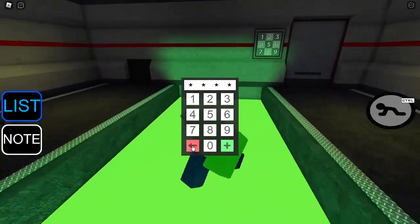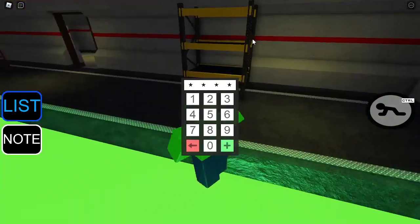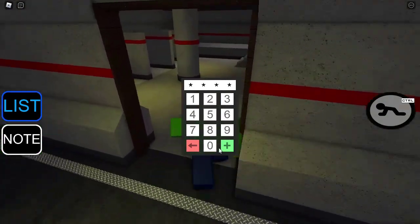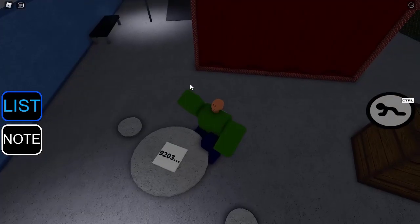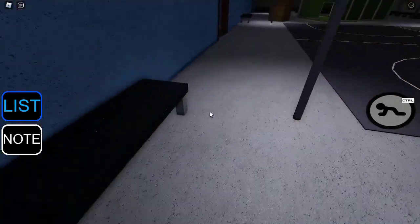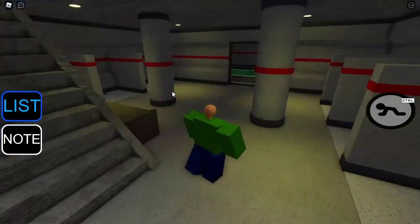Get off my screen! You can get off my screen. Thank you. Nine, two, zero, three — oh, that's the code I think! Nine two zero three.